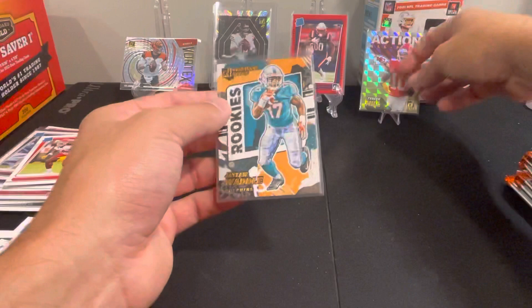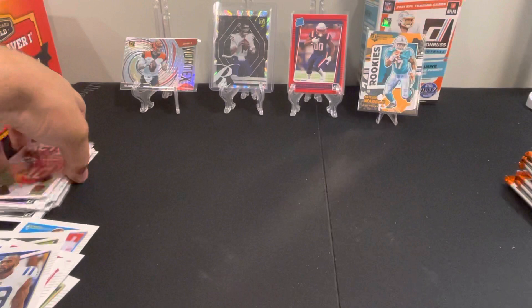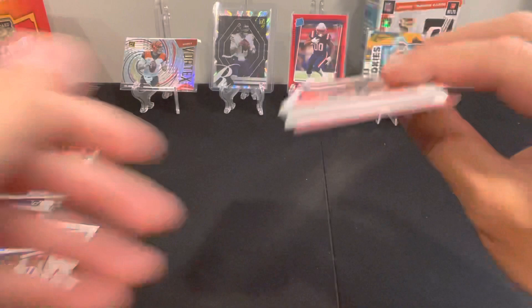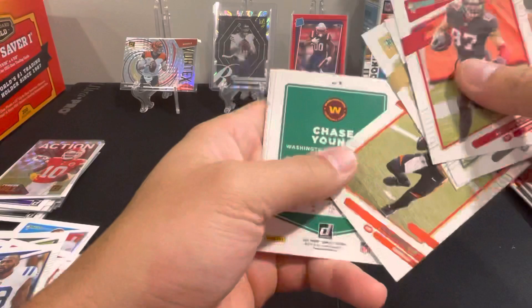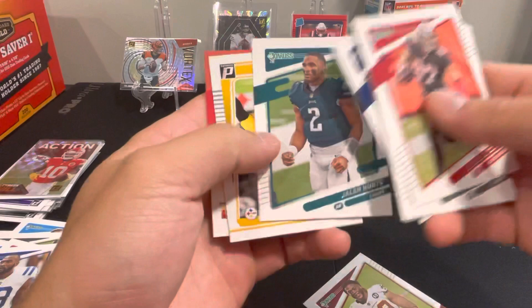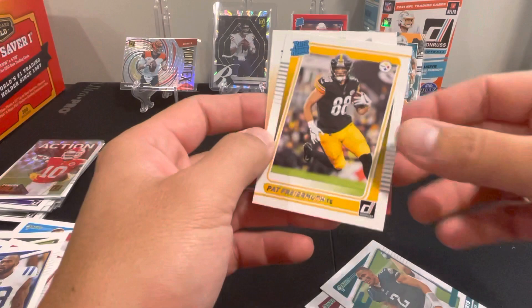I think we'll take down our Action All-Pro and put up the Jalen Waddle. Gronk, Drake, Jenkins, Joe Burrow second year card, Chase Young no helmet — there's a Jalen Hurts no helmet there. Pat Friermuth — big Penn Stater there. Like that card.